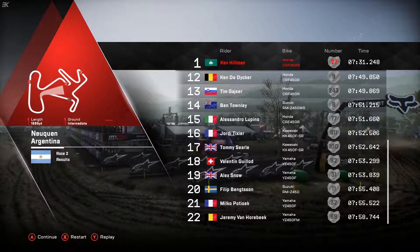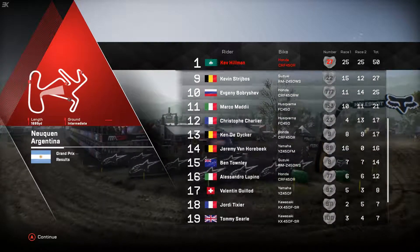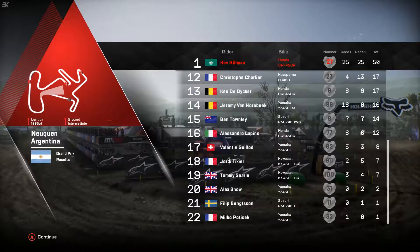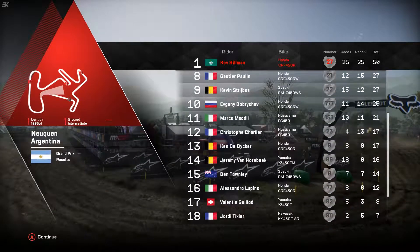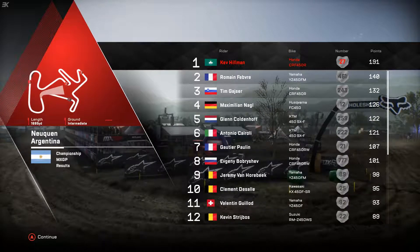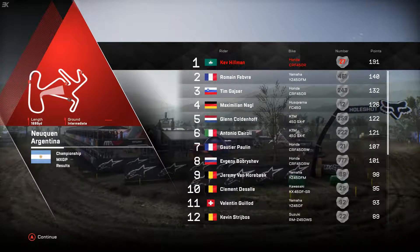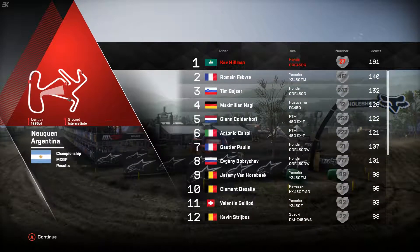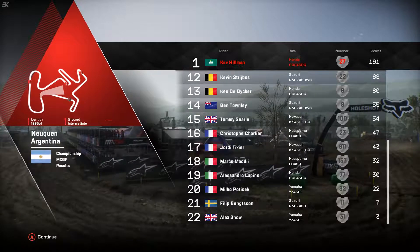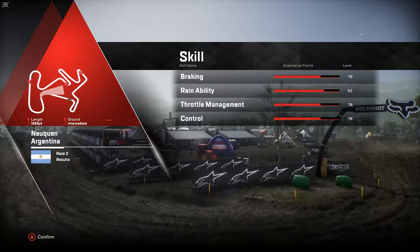Another perfect weekend for the Hammer — 14 points over his nearest rival. I think everyone has scored points from this weekend, although the Frenchman on the Yamaha had another horror show with another fall. So did the Swede and Ajax Snow. Tommy fell down in 19th on the Kawasaki. So in the championship, it's a round lead for the Hammer — 51 points ahead of the Frenchman, who's eight points ahead of the Hammer's teammate. Then we've got Nagel in fourth and Coldenhoff down to fifth, four points behind the German, just a single point ahead of Karone on the comeback trail on the KTM. Alex Snow still out the back. Another reputation credits haul for the Hammer, and his skills improving all the time.